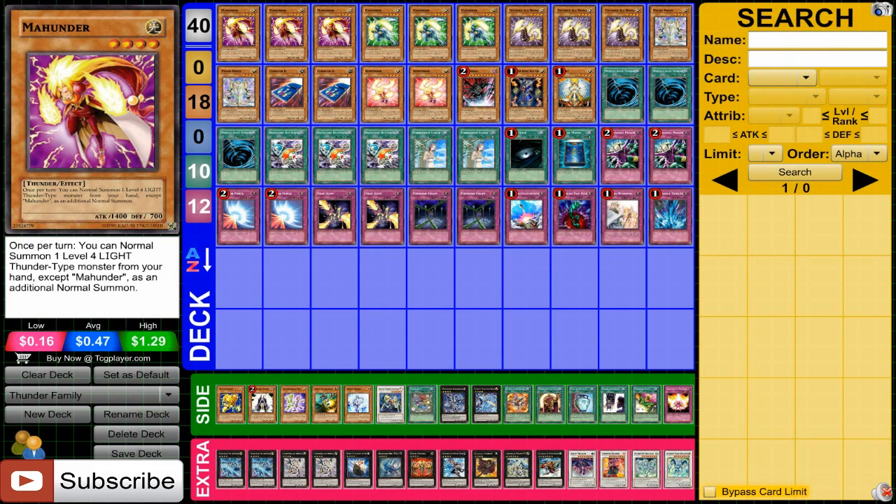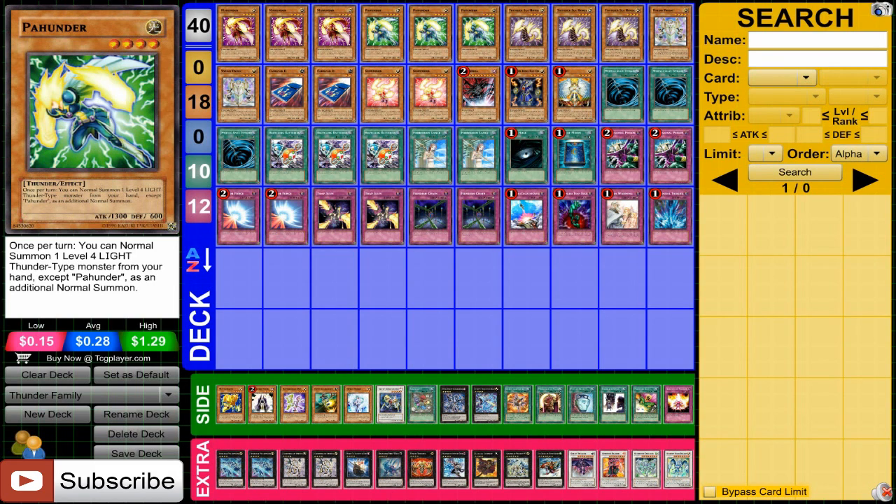So first off, Mahunder and Pahunder — very simple, they both do the same thing. They allow you to do another normal summon, but they can't use themselves. So the idea behind this deck is to fill it with a lot of different Thunder monsters, but also using them to bring out what you need.